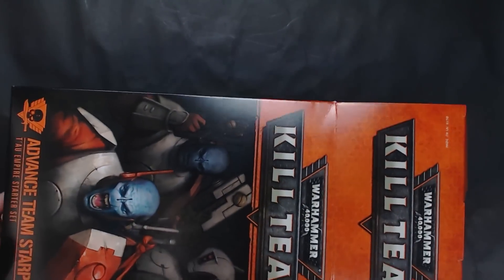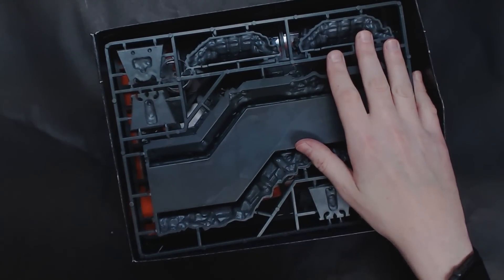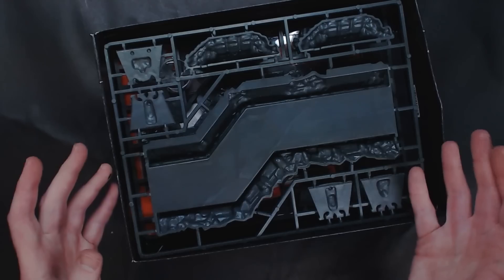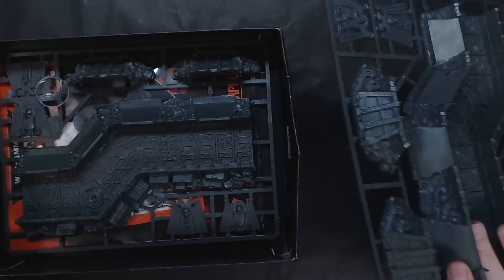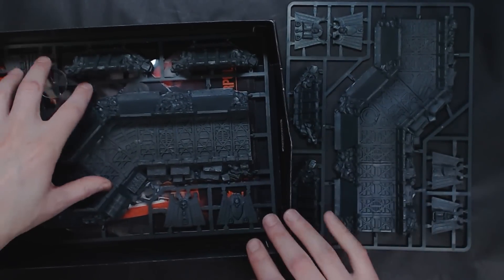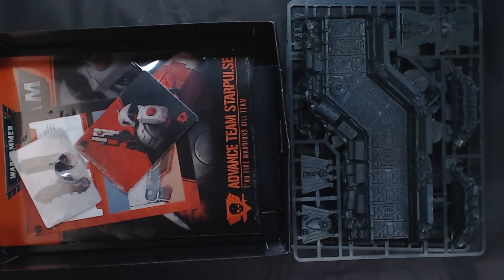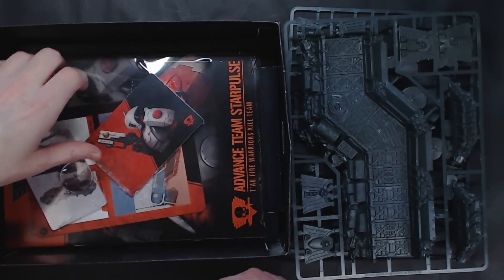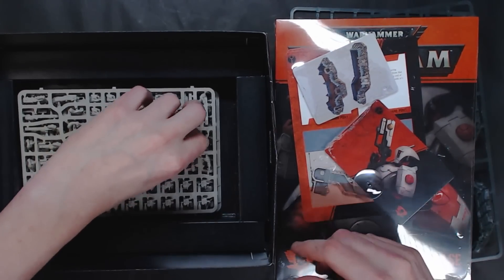The Fire Warriors go for $50 by themselves normally, and like we said, the defensive lines are $41.25. So it comes out to about a $92 value for this box set for $60 — clearly a better value than the Necron one. Most people are just going to be picking these up to get all the tokens and tactics cards, but it's worth mentioning if you're looking for extra terrain or more Tau troops. In 40K you can't fly over bubble wrap — see what I did there?